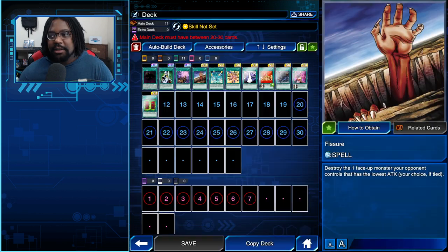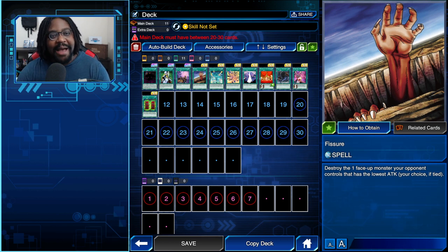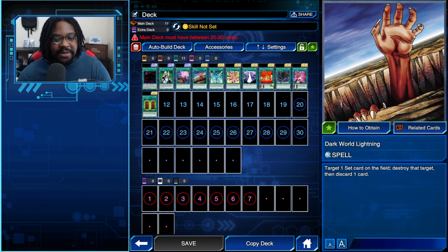You should consider putting at least one Fissure in your deck depending on your style. A long time ago there was no monster destruction in the game, and I was one of those people who complained that without any monster destruction it's really easy to set the meta up in an unfair way — it's pretty much impossible or really hard to get over certain archetypes or combos because there's no easy monster destruction.